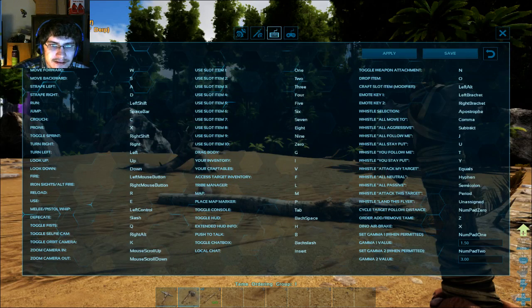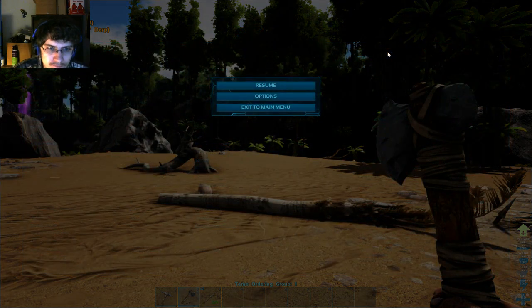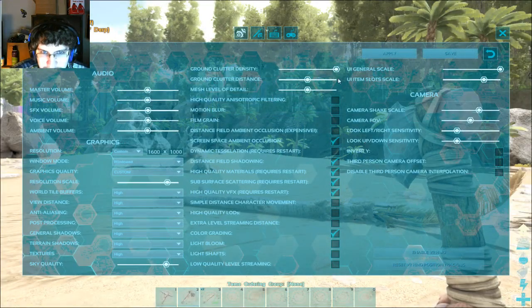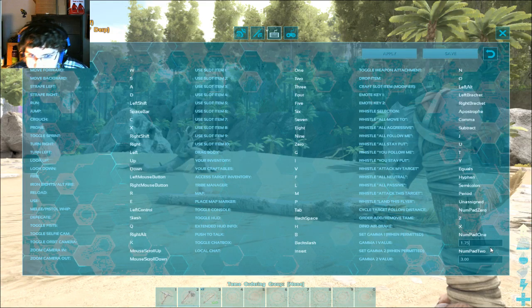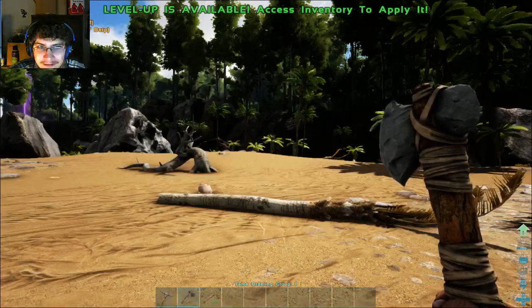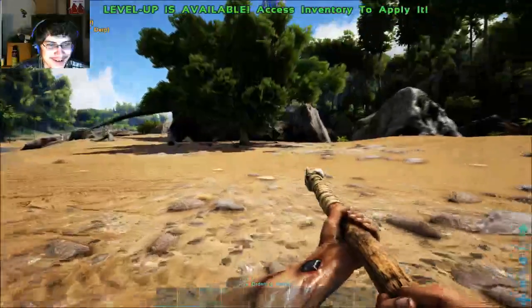Let's try 1.75 maybe. What, no way — there's no way that... oh jesus, no wonder. Setting gamma to 1.75. That should be a bit better. That's better. I knew something was wrong when it got that bright.